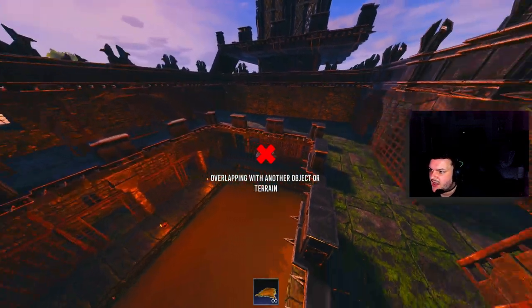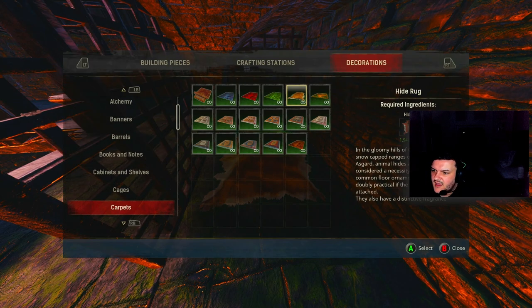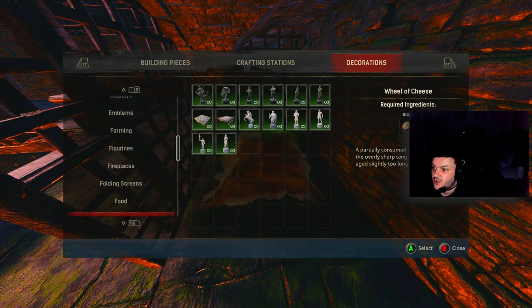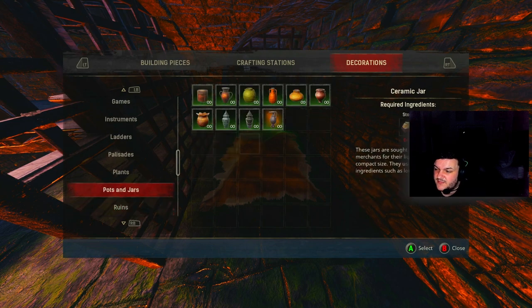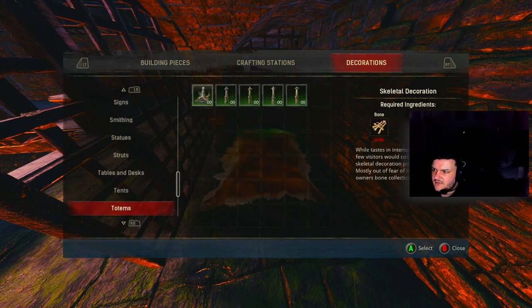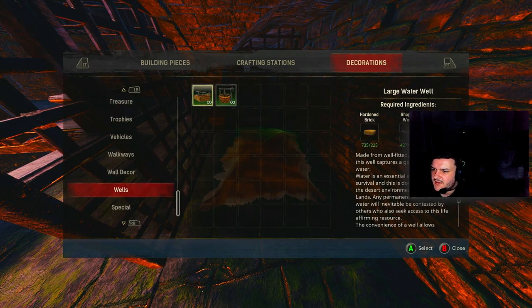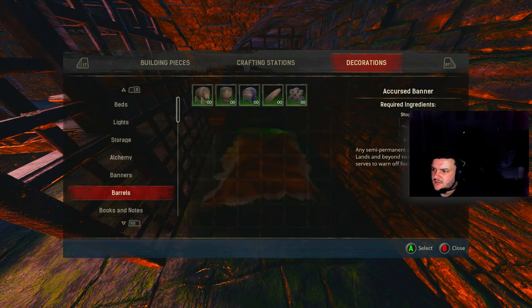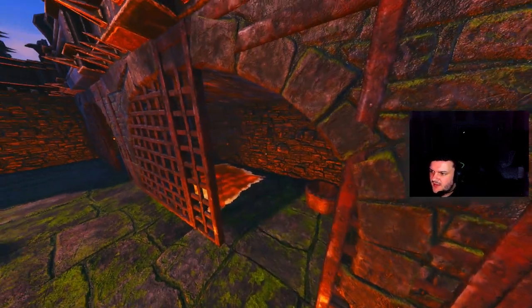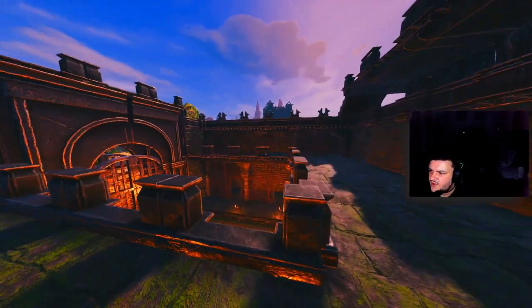All I did to decorate it before was go to carpets and grab the hide rugs — place them down. And I found the bucket — I think a bucket is more fitting for a toilet in a prison. Place the bucket in the corner, and if you have the dungeon bed even better because it's like a bit of straw. You've got the rug, you've got your bucket, you've got your prison.